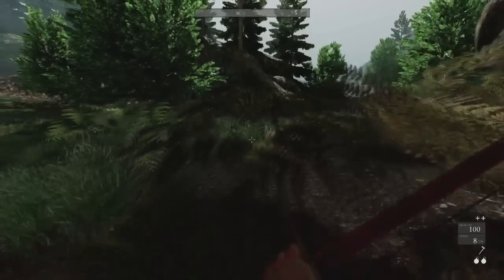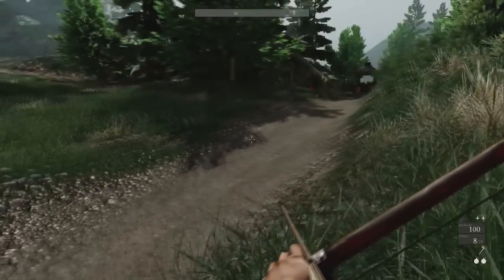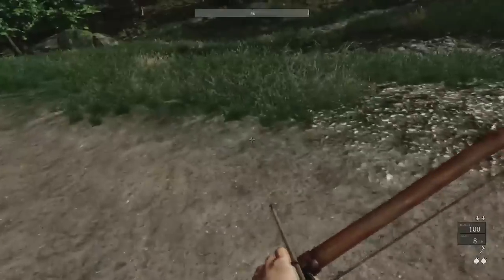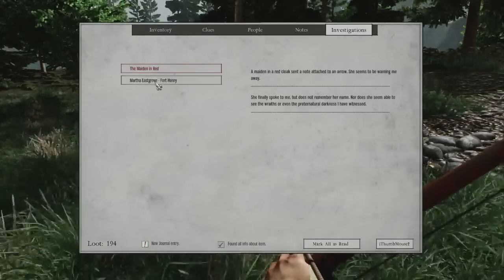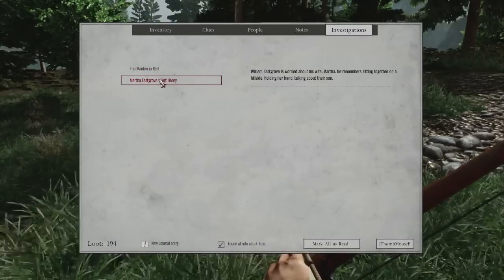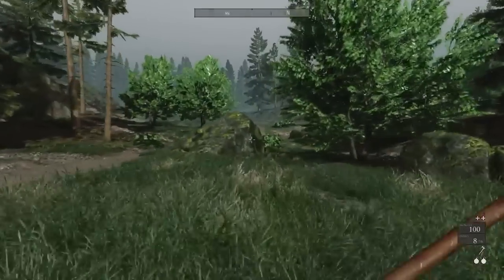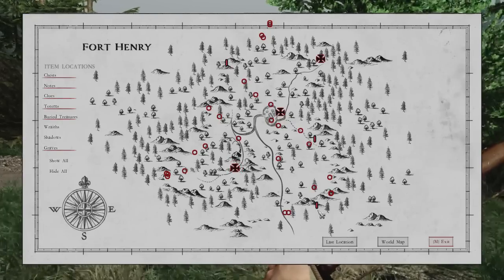Oh son of a gun — that looks like a terrible idea. Let us find something else to do. Let's head back to the fort. I think you can fast travel. I'm not really sure what all these circles are on the map — Dodd's Hill, Fort Henry, Forest Edge. I went down this way, came this way — no idea where I am. This is not the most helpful of maps.